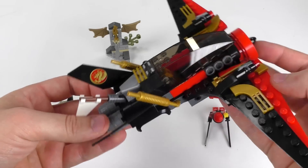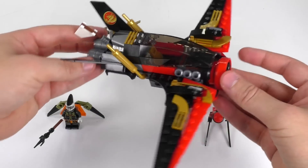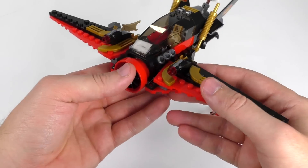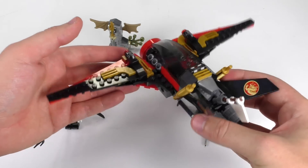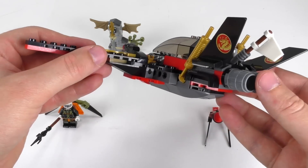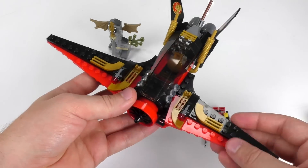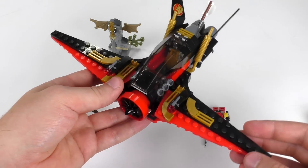Barrel pieces make up the jet thrusters in the back — I like that detail a lot. It's a pretty good-looking ship. I like the way they didn't try to make this vehicle look like a pre-existing plane; they played around with the design and it does mimic a real bird. It makes more sense for a fantasy-based vehicle to mimic something from nature instead of a military vehicle.